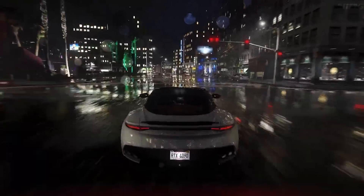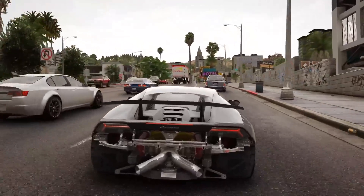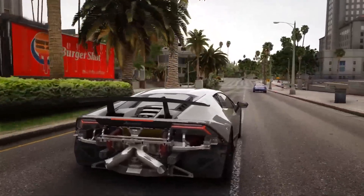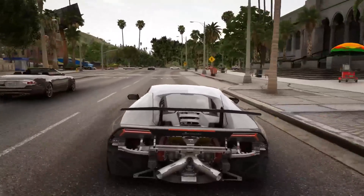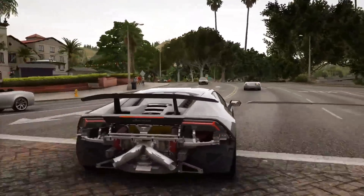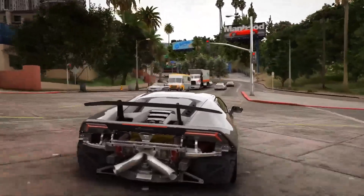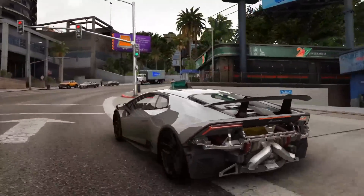One thing Rockstar is doing with GTA 6 is trying to make it as realistic as possible. With new graphics and advances in technology this is more doable, but a lot of the gameplay mechanics in GTA 5 aren't really lifelike. So one change that some people might dislike is a limited weapon capacity — it was confirmed in the early alpha gameplay that you're only going to be able to carry two assault rifles and two pistols at once, though there is different equipment you can use to carry more weapons.